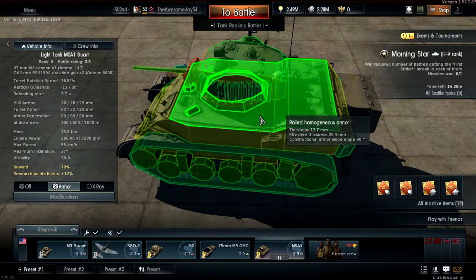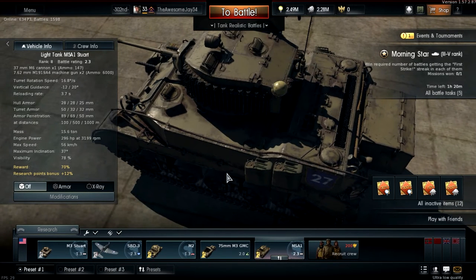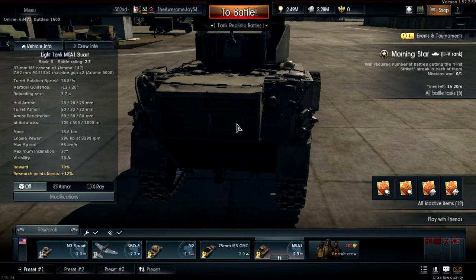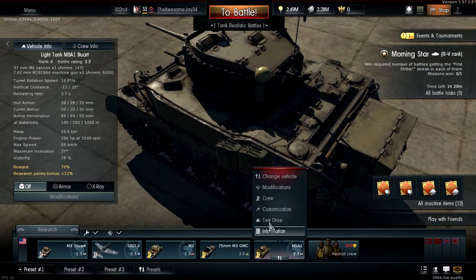In the newest update you can get new prop decorations to put on your tank. I put two helmets and four jerry cans, because jerry cans are awesome. To unlock the jerry cans you have to set 20 things on fire, and to unlock the helmets the requirements differ.